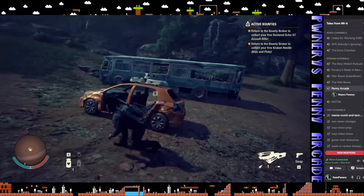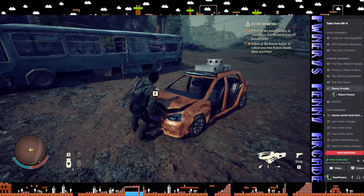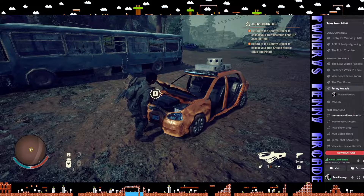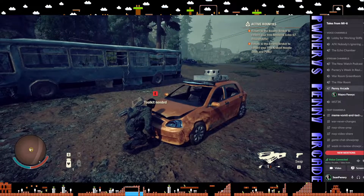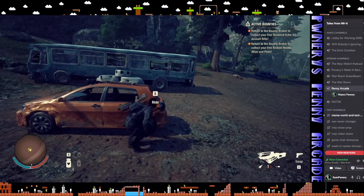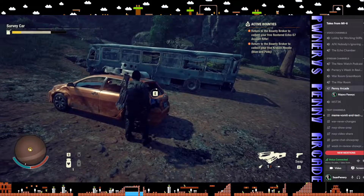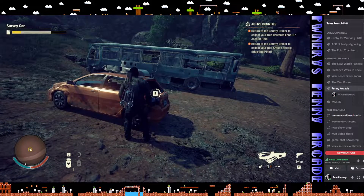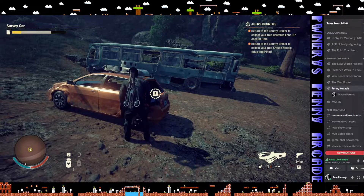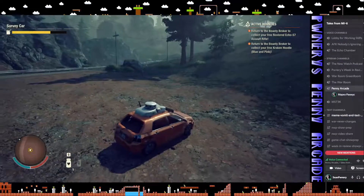Alright, so this is a survey car, and that's kind of like the Google Maps tracker up there. Let's go ahead and fix the car. Hopefully it gives me doors. She's still a bit banged up but it'll work. How are we on fuel? It's pretty low — good thing I brought the gas. There we go. This car's really fuel-efficient too, which is kind of nice.